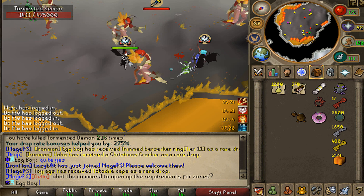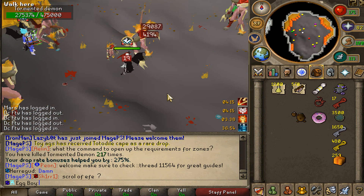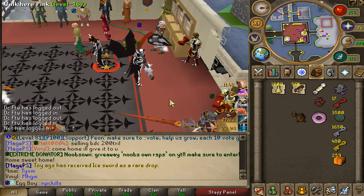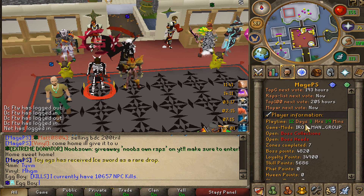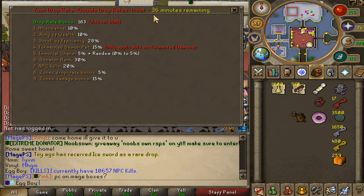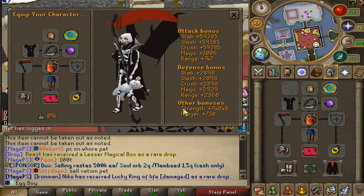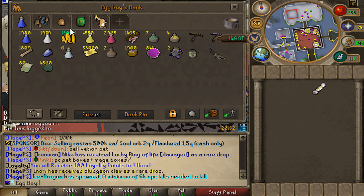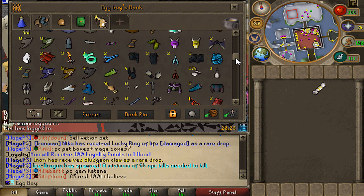There's a tier 11 berserker ring drop at kill count 216 - this is actually speeding by so quickly. I'm so thankful I don't have to use a stupid hammer anymore. Quick account update: I'm at 10,657 NPC kills, 12 days 3 hours and 40 minutes playtime, drop rate is about 170 depending on gear, and about 74,000 strength bonus without double strength. I'm kind of running out of potions and have about 1.5 quad cash.